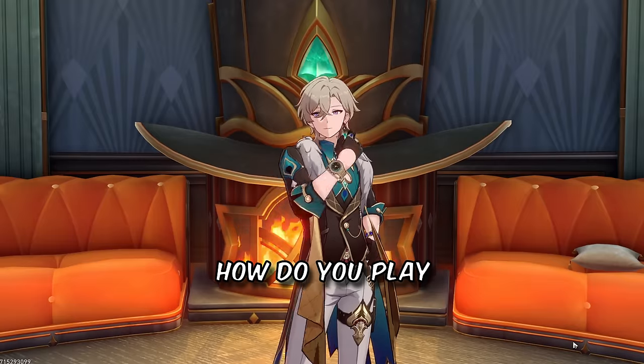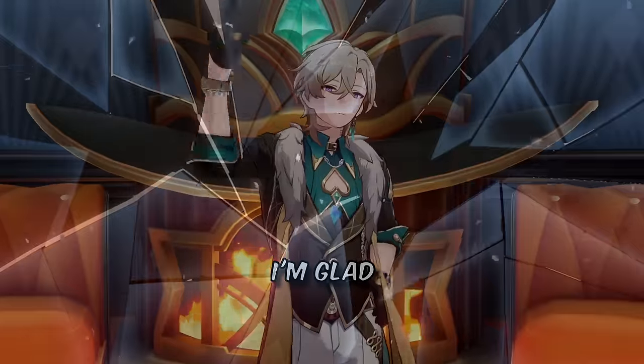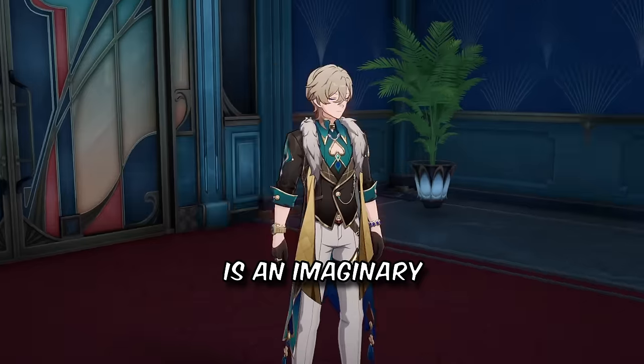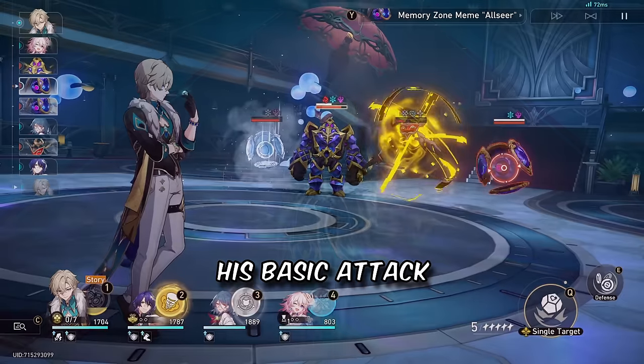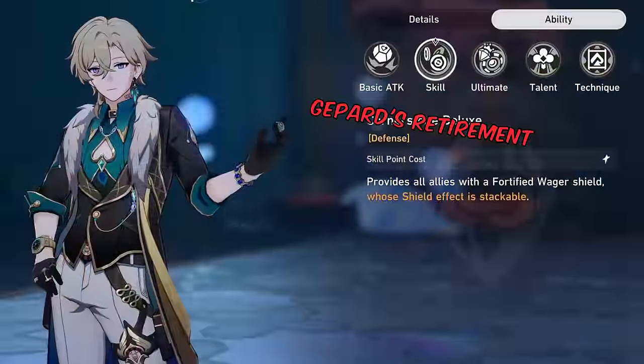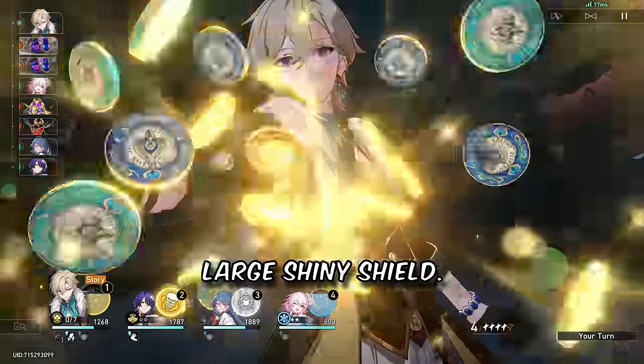TRANSITION! So, how do you play the yellow gambler? Well, I'm glad you asked. Aventurine is an imaginary preservation character. His basic attack, Straight Bet, drops a die and some coins on the enemy. His skill, Japard's Retirement, paypals your whole team a surprisingly large shiny shield.